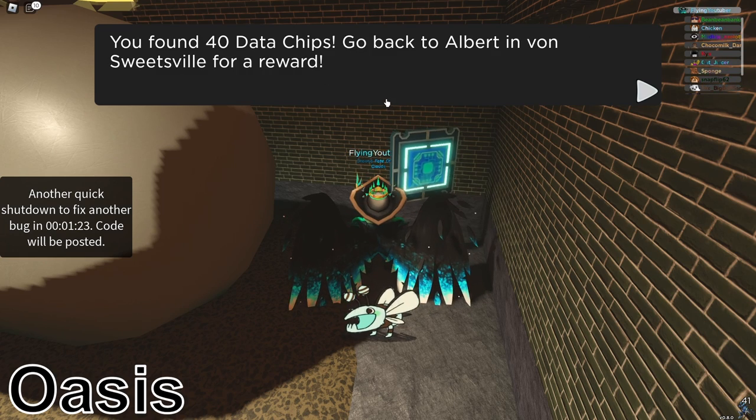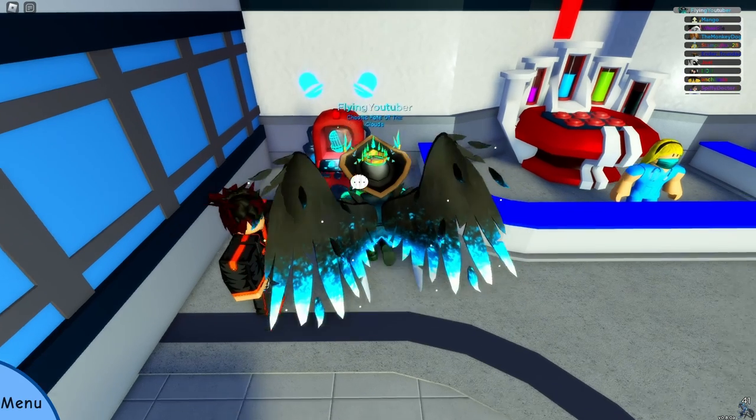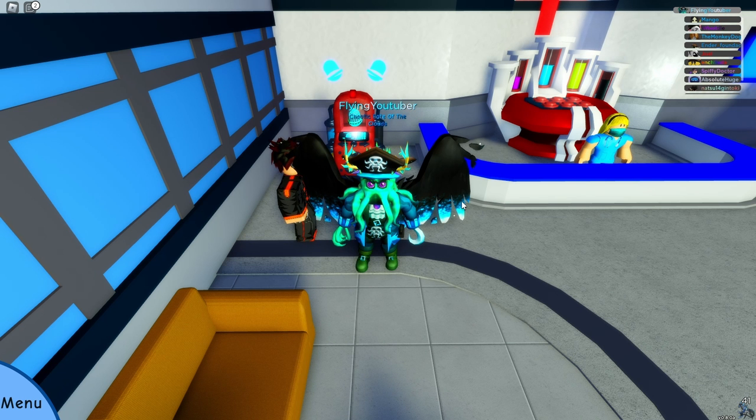Now we can talk to Albert and claim our reward. We get an Allocute — actually, I'm pretty sure that's the alligator one. Yeah, it is. You can only get this in roulette, but now you can get it for free with this quest. And that is the whole video. Stay subscribed for part 3, where I show the next 20 data chips. Bye!